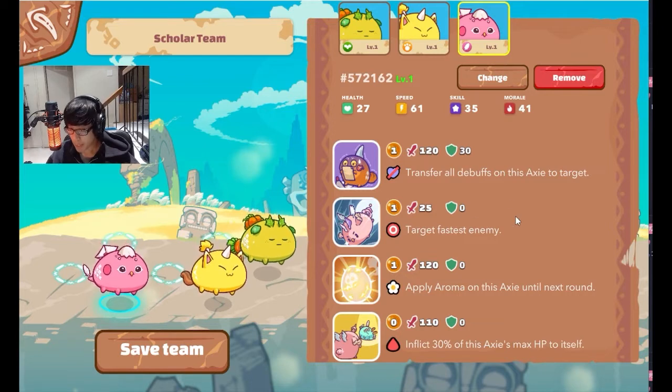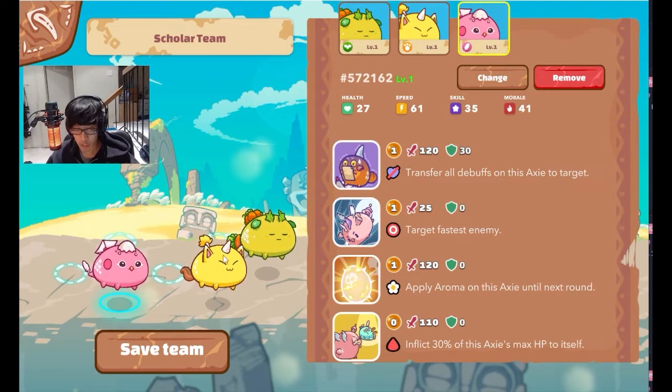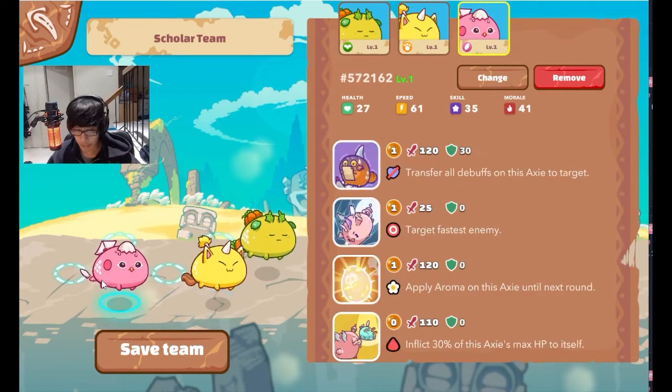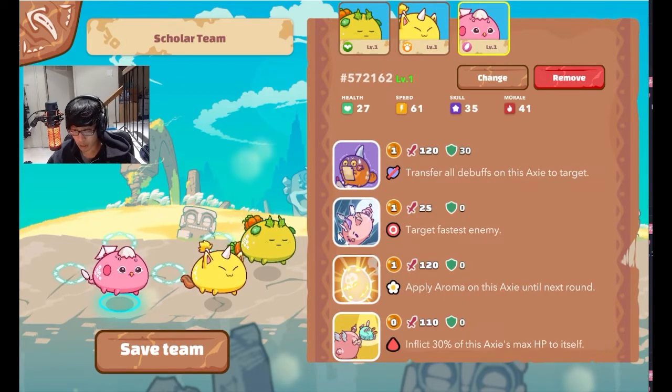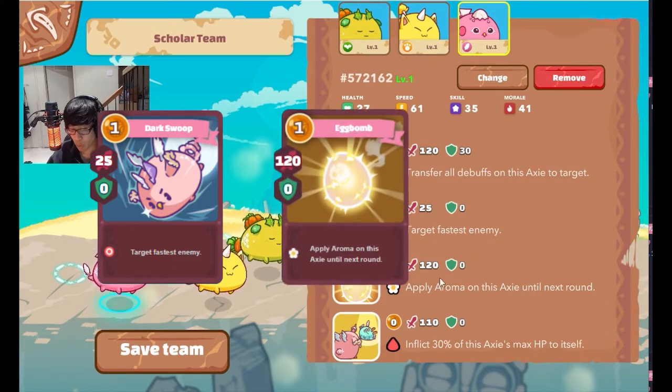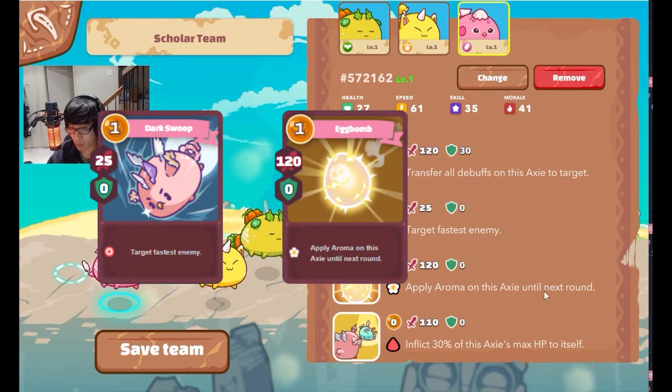For the bird, it's a backdoor kind of bird. What I mean by backdoor is that you have the option of the beast applying pressure to the front, or you have the bird that can skip the frontliner by using this card called Little Owl — target the fastest enemy — and then you can do an Aroma combo. Aroma says: apply Aroma on this Axie.